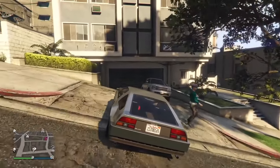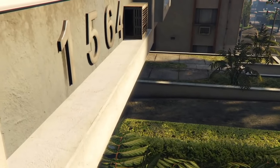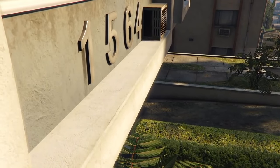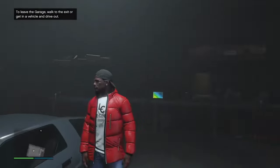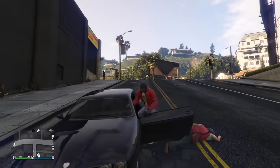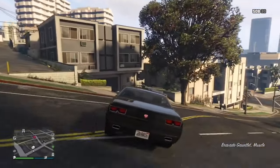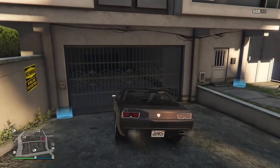Go ahead and get your two-car garage and purchase it. Then get the car you want to duplicate — I'm going to use a Deluxo because it sells for about three million dollars. Then get another vehicle that you don't care about losing; I suggest a street vehicle you can store in a garage. I'm going to get the Bravado and store it in the garage right next to the Deluxo.